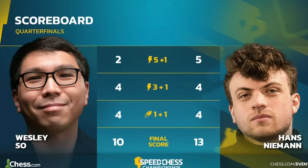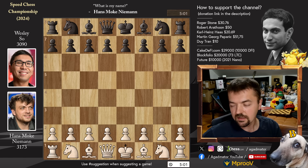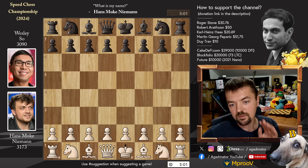In the 5+1 section Hans dominated with a score of 5 to 2. The 3+1 section was 4 to 4 and the 1+1 section was 4 to 4. Interestingly, it was in the longer time format that Hans had the upper hand, which is odd. Usually the younger player has the upper hand in the faster time format. But this is one of the games from the 5+1 section. Let's check it out.